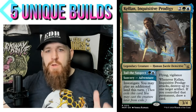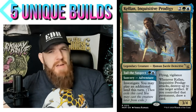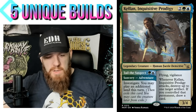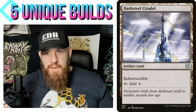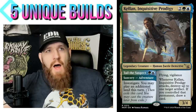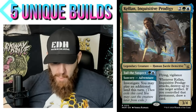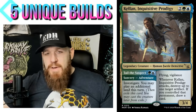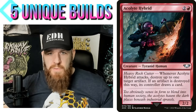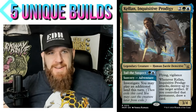Kellen is a great commander because when you attack with it, you can destroy up to one target artifact; if you control that permanent, draw a card. You can use this ability to draw cards yourself. Having an indestructible artifact land or any indestructible artifact is great — you can just repeatedly target that to draw cards. Liquid Metal Torque lets you turn whatever you want into an artifact and destroy it with your commander.